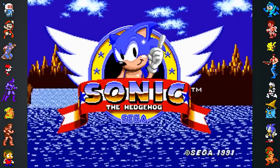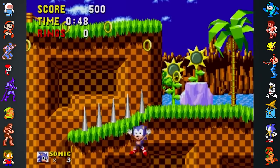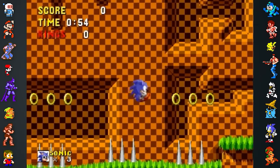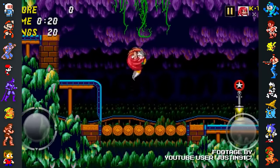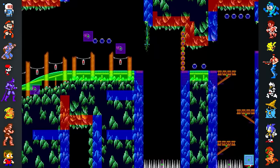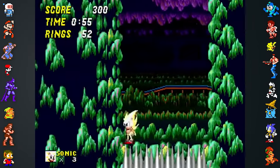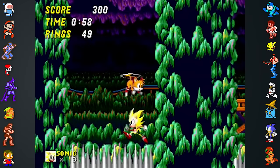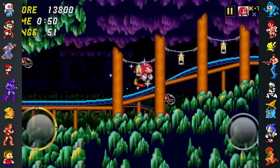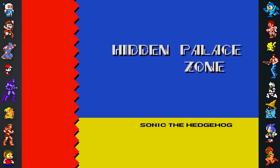If Sonic lands on spikes in Sonic 1 immediately after taking damage, his invincibility frames won't activate, and without rings the player will immediately lose a life. While it's debatable whether or not this is a bug, it was changed in sequels and subsequent re-releases. The mobile port of Sonic 2 also fixed the infamous Mystic Cave Zone Act 2 pit — a deep pit with spikes where, if the player has unlocked Super Sonic, they're forced to wait minutes until their rings tick down to zero. The pit became something of a meme in the Sonic community and was fixed in the 2013 mobile port, where it became the entrance to the Hidden Palace Zone.